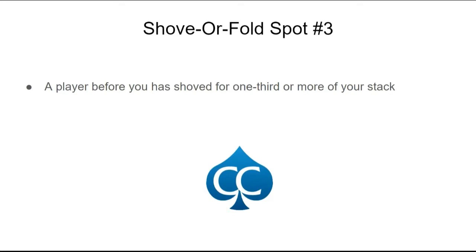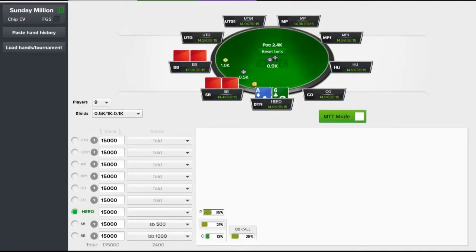Now we're going to check out some examples of this. We're going to look at the specific ranges for these spots. The first one is 15 blinds or less effective stack. Using the program ICMizer, we put in that everyone has exactly 15 blinds. Let's say we have 15 blinds and the others cover us, and we can look at the ranges to see exactly what we should shove for this 15 blind effective stack on the button.